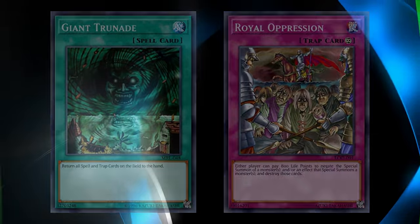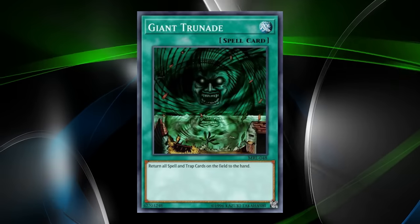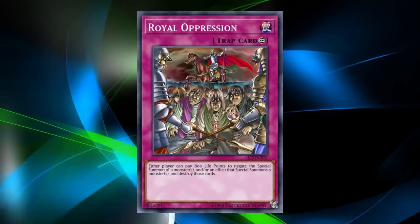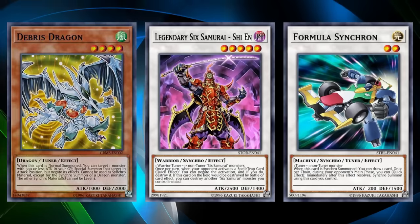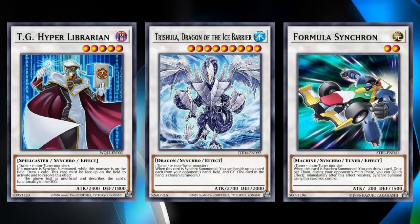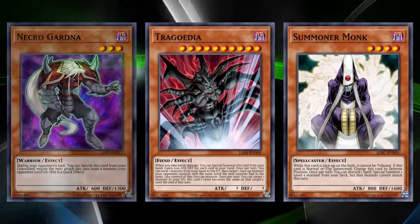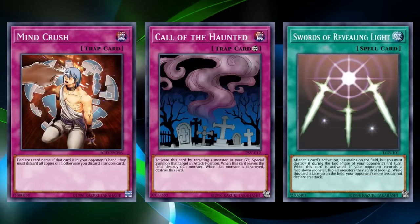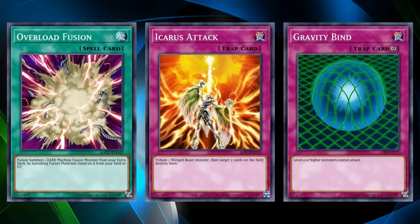The banlist was also updated on September 1st with massive changes. Newly banned were Fishborg Blaster, Mind Master, Giant Trunade, and Royal Oppression. Newly limited were BLS releasing from the banned section — a massive boon to the meta — Debris Dragon, Formula Synchron, Shi-En, Lonefire Blossom, Hyper Librarian, Trishula, Heavy Storm, Pot of Avarice, Primal Seed, and Shien's Smoke Signal, being a large culling wave for synchro spam strategies. Newly semi-limited were Deloran, Necrogardia, Summoner Monk, Tragoedia, Destiny Draw, Swords of Revealing Light, Call of the Haunted, and Mind Crush. Unbanned here were Judgment Dragon, Spirit Reaper, Megamorph, MST, Overload Fusion, Gravity Bind, and Icarus Attack. BLS coming to limited specifically would be an extremely interesting move, as with various decks already playing light pieces alongside Tour Guide, BLS was effectively a free boss monster in the format.